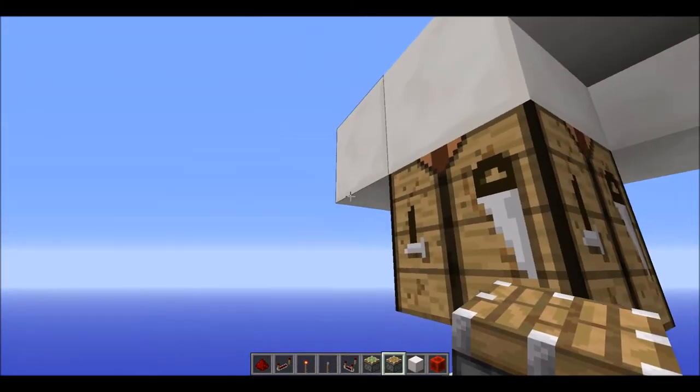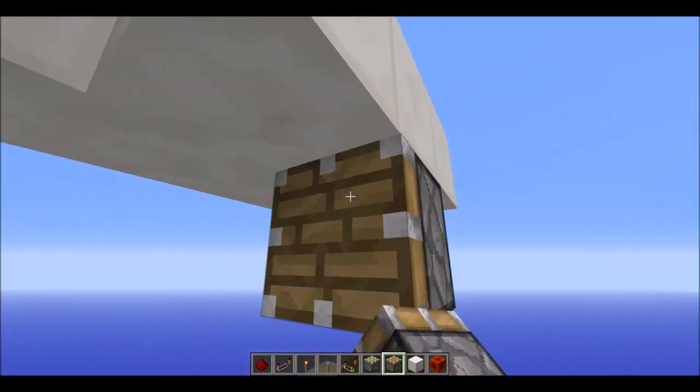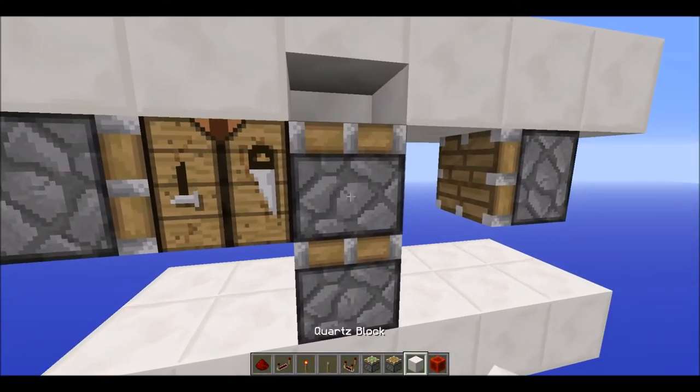Now place a normal piston there and another normal piston there, with a double piston extender — just two sticky pistons on top of each other, like that.